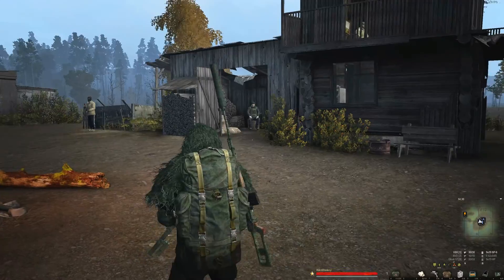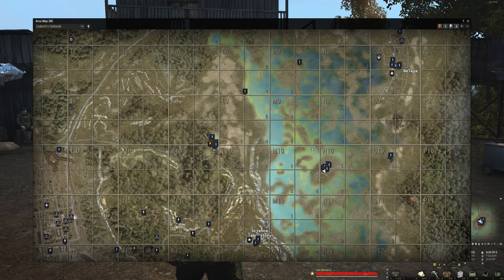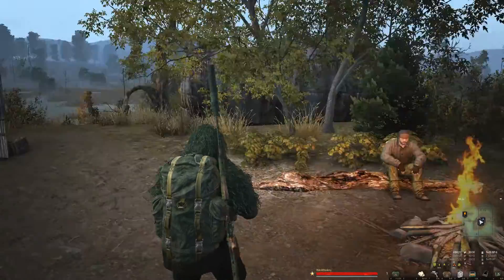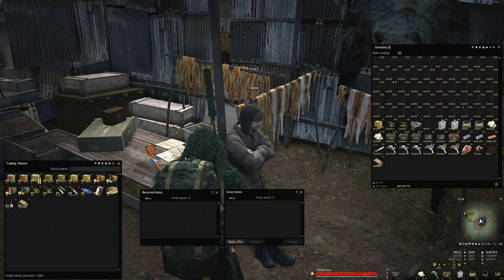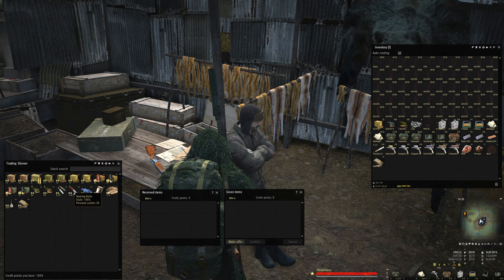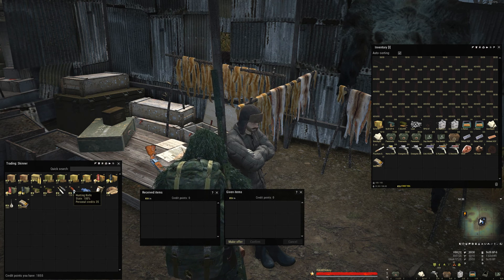I believe everybody here runs off a bandit rep. Now that we're over here at November 10 on Swamp Island, there are some bridges we can use to run back to Emorak. We're off that island so we don't have to swim or run through where the spider cocoons are. There's a quest you can do that pays out - the beginner quest directs you here because it's where you can get a hunting knife for free or dirt cheap. This is by Skinner. I got 1,855 personal credits for this guy. You can use them to buy tungsten ammo - it's one personal credit per tungsten - or 35 personal credits for this hunting knife, which is 135,000 rubles otherwise. Very easy to get personal credits for this dude - he buys Verloc parts.